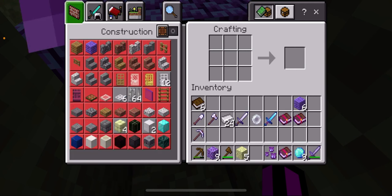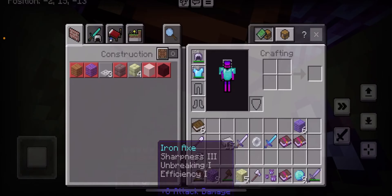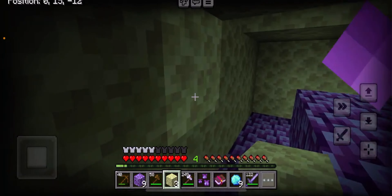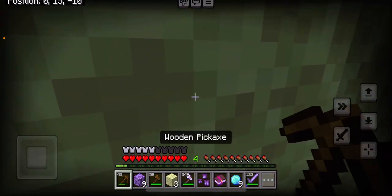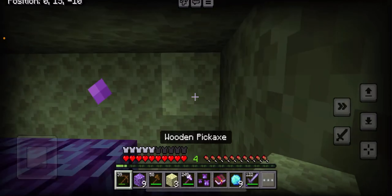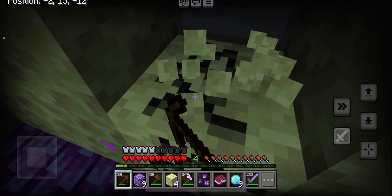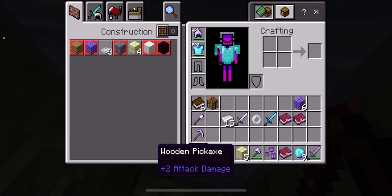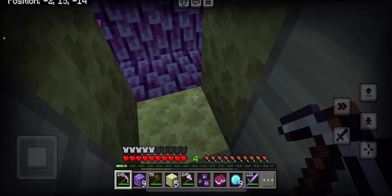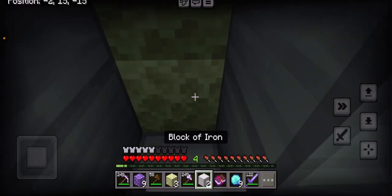Now we'll go ahead and get the block — we are done looting, we're going back. Look — end stone, boom! Did we loot all? Nope, here's the last one. Where is it? There are more to this room — this is an efficiency three iron pickaxe. Boom and boom, now we need to place some iron blocks.